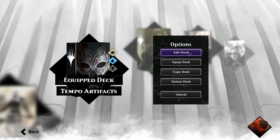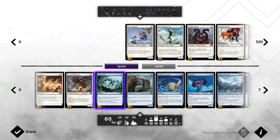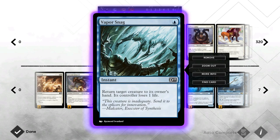Hello and welcome to another Magic 2015 gameplay. Today we're taking a look at an Esper artifact slash tempo deck that's made possible thanks to the new expansion, which added a bunch of artifact creatures in these colors. We're running a bunch of reprisals as cheap removal, and Sanctum Gargoyle, which is a graveyard recursion card for artifacts — a 2/3 for four mana with flying, so it's actually pretty efficient with cool synergies in this deck.